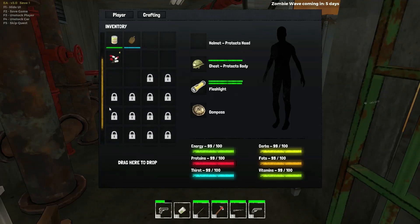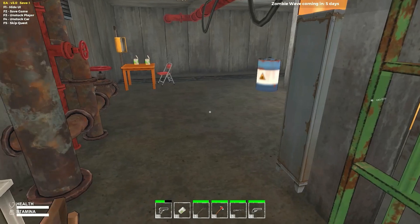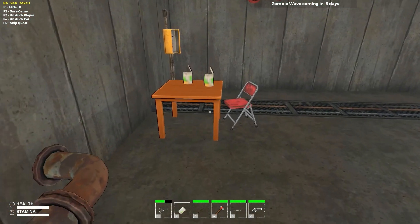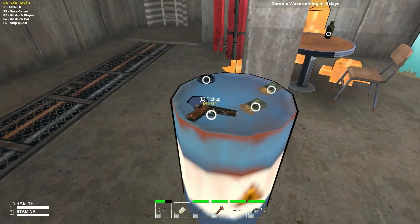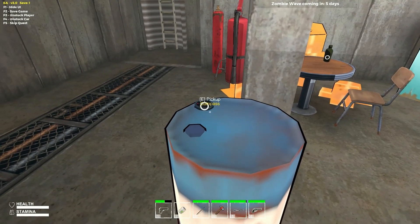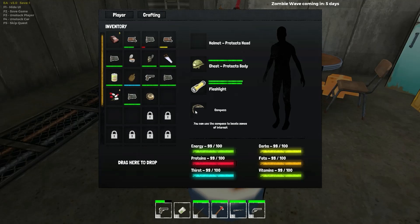They expanded my inventory too — before I had a lot of empty spaces and I was talking about finding backpacks to upgrade. Well, they started me off with extra space already. They gave me a bunch of ammo, three med kits, some food, some pills. I had an extra compass so I got rid of one — I do have a compass on me.